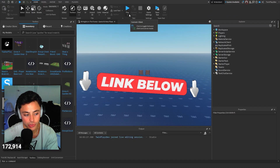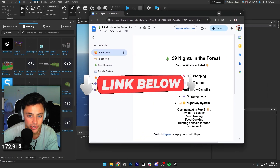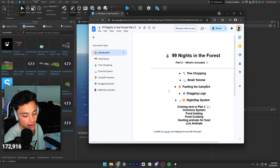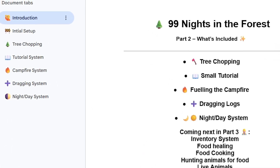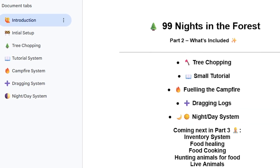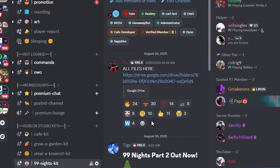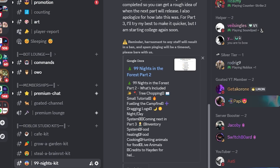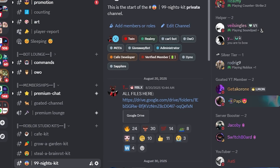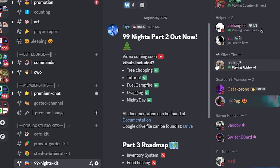Just a little reminder: all the links are in the description. You're going to be going to the documentation, of course, which will be in the description. It goes over everything, as well as the Discord. In order to get this, you're going to have to join the Discord. This isn't a model just because of certain reasons as of right now, but it's in my Discord. If you guys are on Studio Lite, it's a little different — it just has a Roblox place file. For now, it is just a place file.